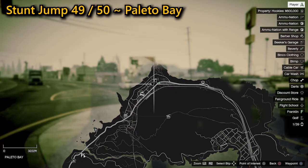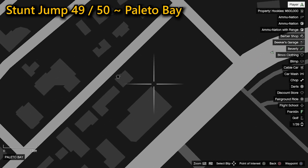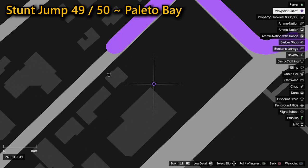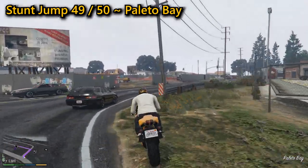Your 49th stunt jump can be found in Paleto Bay. You need to head into the construction site at high speed and hit the mound of dirt dead centre, where your aim is to clear the small wall in front of you, where you'll be able to complete the jump.